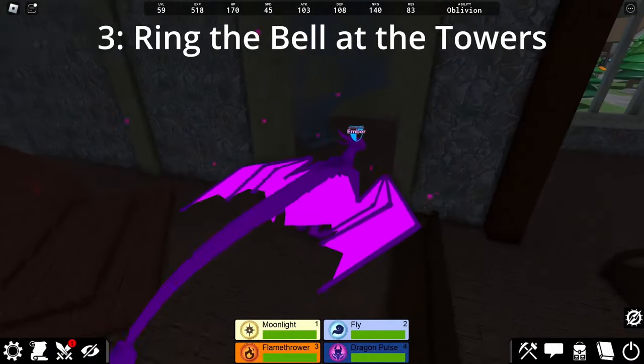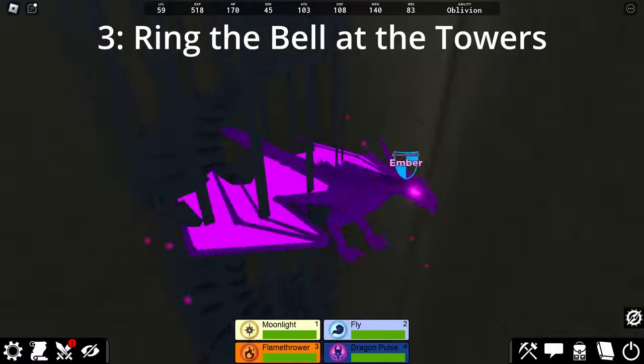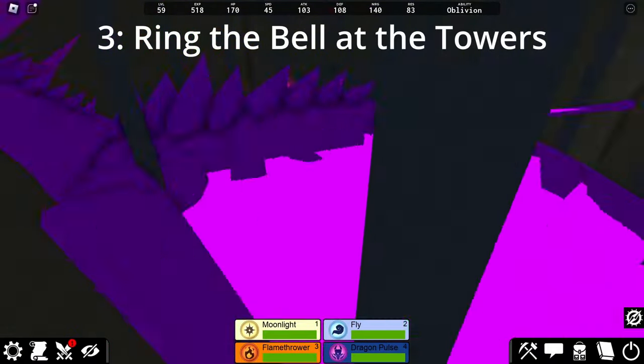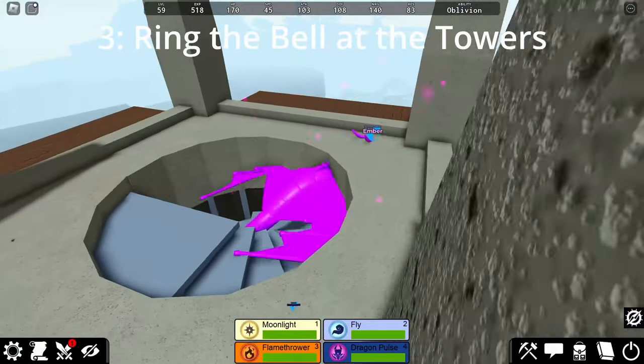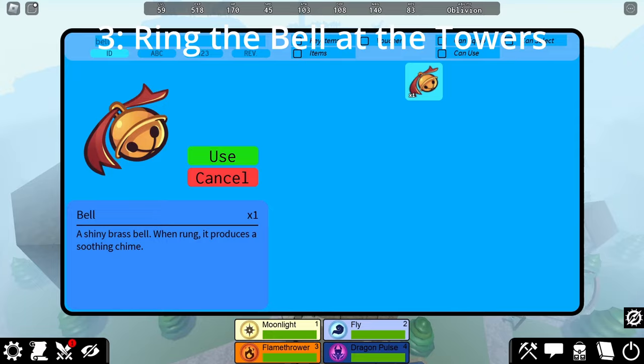Second, we are going to go to the Church Tower, which you can find near the back of Phoenix Gaze Village. If you have completed the Snake Quest, you may remember this as the place where that quest was initially given to you. However, instead of talking to the NPC here, we are actually going to go to the front of the Church and to the side, where we will make our way up these stairs into the top. Once at the top, you will open your bag and use the Bell, just like we did at the Clock Tower.